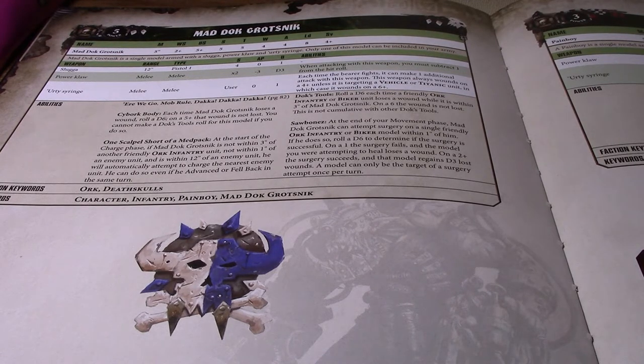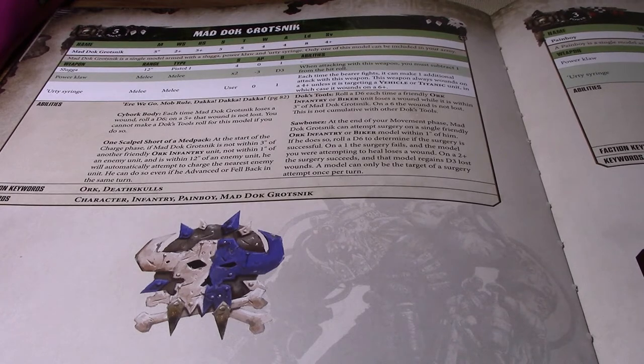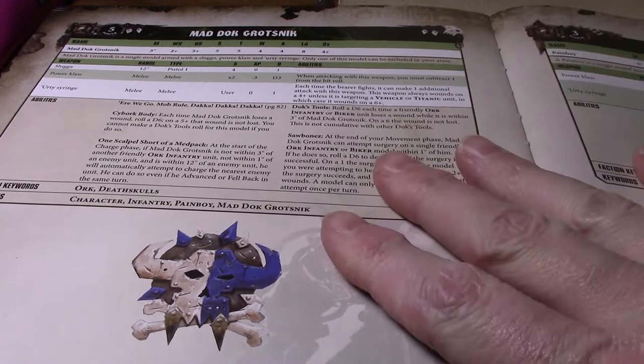The Erty Syringe is interesting because each time the bearer fights, they can make one additional attack with it. The weapon always wounds on a 4-up unless targeting a vehicle or Titanic, in which case it wounds on a 6-up. Both models have four base attacks, so with a Power Claw that's not too bad. The Pain Boy runs at 65 points and Mad Doc at 86 points.